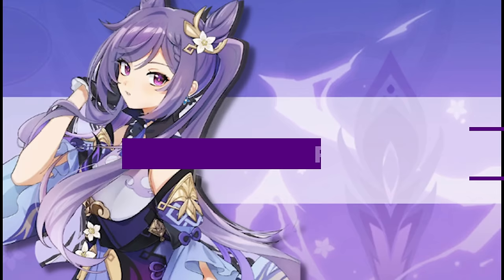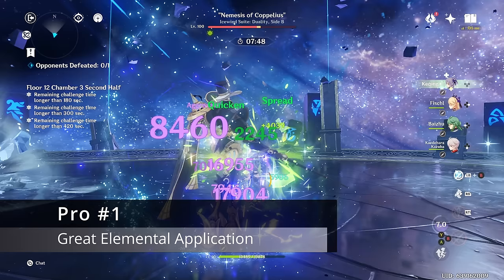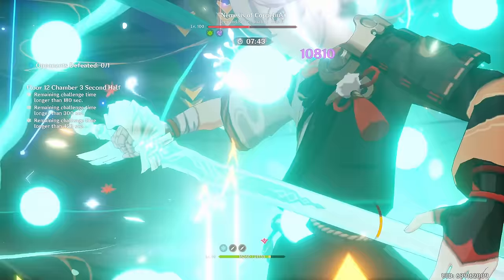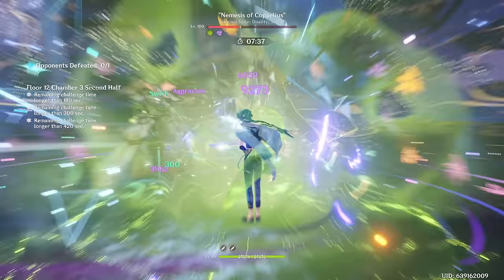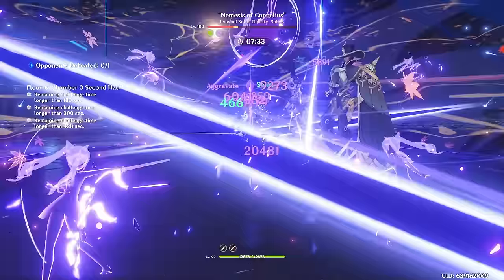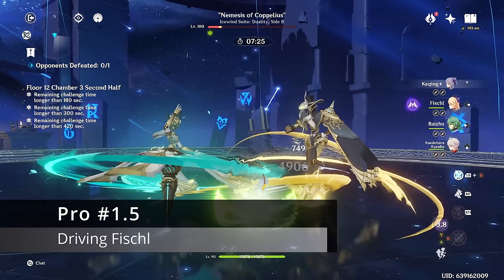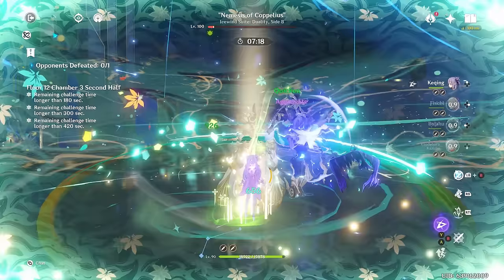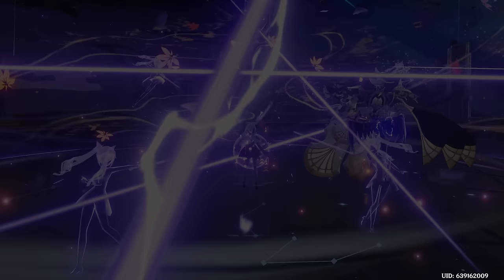Keqing's pros: she has amazing elemental application. Not only do her normal and charge attacks apply Electro, but her skill and burst do as well — many times. Each time you apply Electro with Keqing, a lot of hits will proc Electro, and for every time you do that you're proccing Fischl's A4. Whenever you proc Fischl's A4, you also get a Quicken Aggravate reaction, meaning both Fischl and Keqing get tons of Aggravate reactions. Aggravate benefits many small hits more than one large hit.